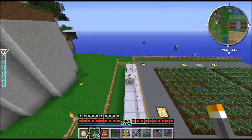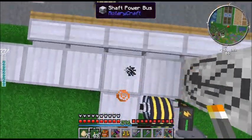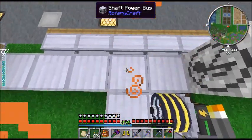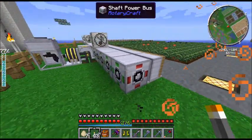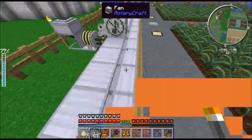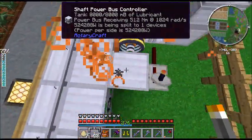I'll explain the function of shaft power buses because people have been failing to understand that. The way it works is you put power in the controller here — and yes, it needs lubricant too. You place bus pieces and you have to start connected to the controller, each one connected possibly indirectly through other buses to the shaft power bus controller. Then it acts like a multi-directional shaft. Every single piece has a shaft unit and its yellow side facing the fans, so every fan receives power as if it's a one-to-one shaft. It delivers power evenly among every single fan. We've got nine fans here, nine fans there — 18 fans — splitting power among 18 devices. Although client-side this says it's being split to one device, because client-side is a derp.